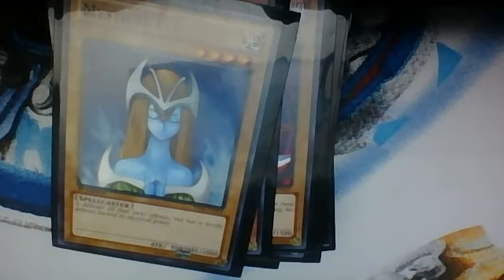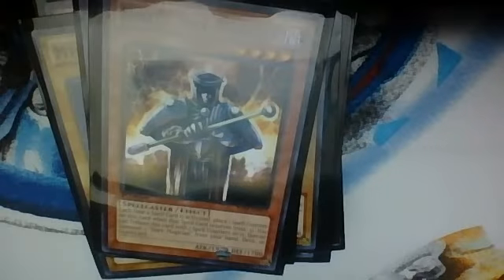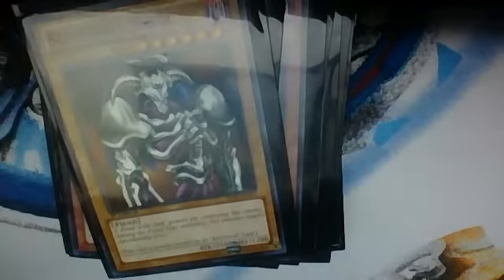Dark Blade. Skilled White Magician. Mystical Elf — a good card. Zero Gravity — I love this card. Skilled Dark Magician again. Double Coston, counts as 2 tributes. Thousand Knives. Kuriboh. Summon Skull. Silent Swordsman Level 3 again.